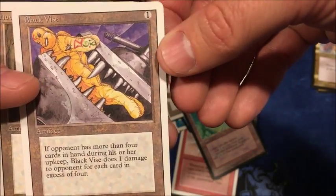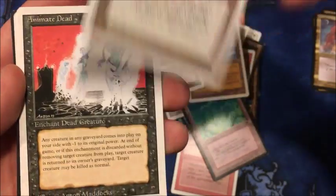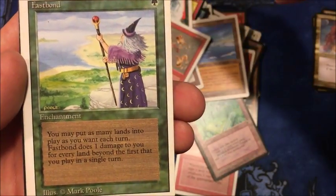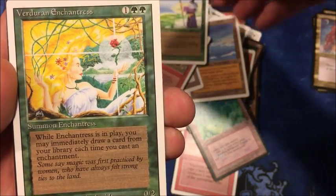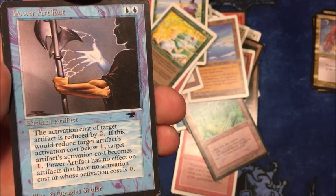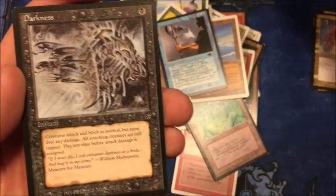Dingus Egg — that's a cool one. Eternal Flame — really cool art too. The Hive, Shatterstorm, Temple, Ice Floe, Black Vise, another Howling Mine, Animate Dead — classic card — another Shatterstorm. Fastbond — great card. Verduran Enchantress, Power Artifact — this one was worth like $25, I had no idea, great find from Antiquities. And Darkness.